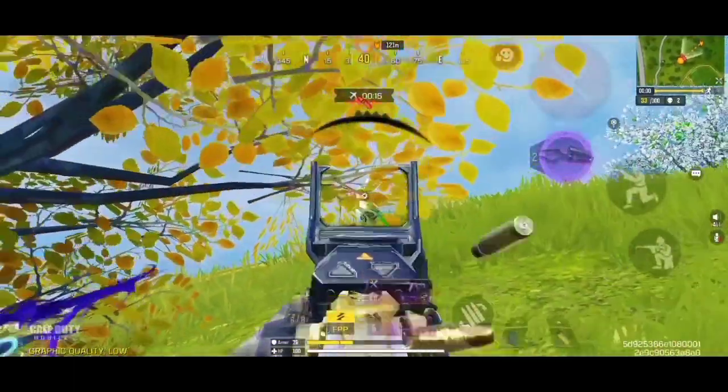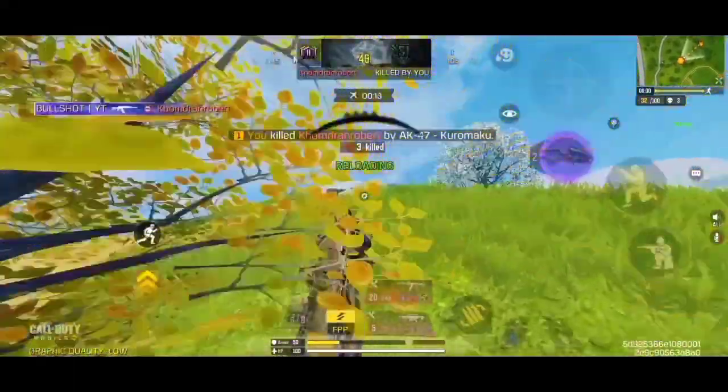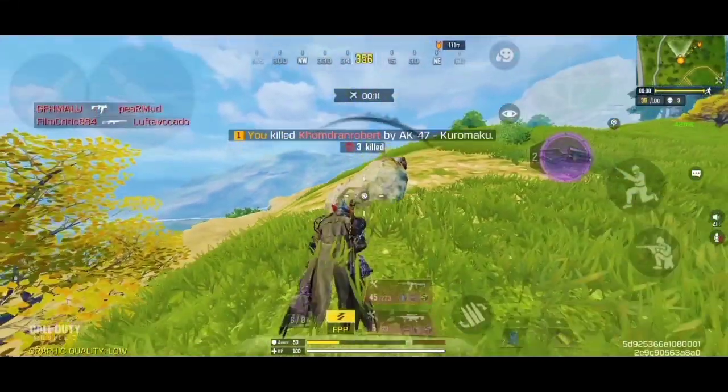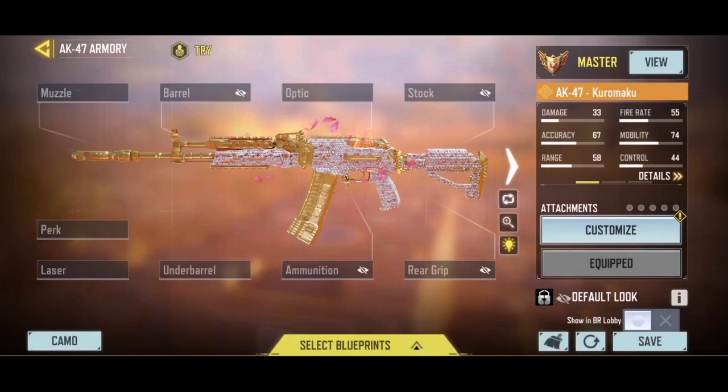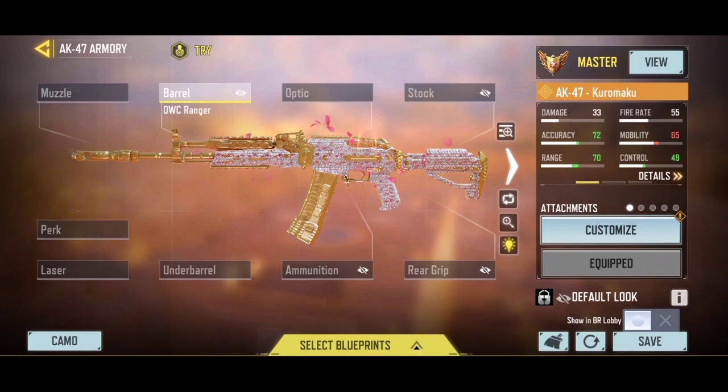It will be a suppressed loadout, with a ton of ADS bullet spread accuracy, and it also comes with a custom optic attachment as well. For the loadout, let's start with the OWC Ranger Barrel. This will increase the damage range and improve the overall recoil management of your weapon. It also increases the ADS bullet spread accuracy as well.